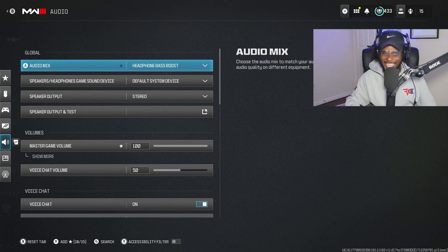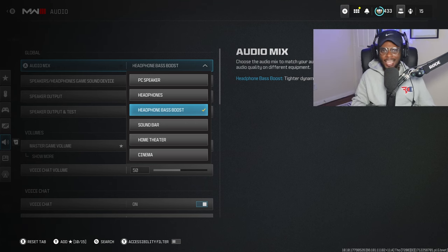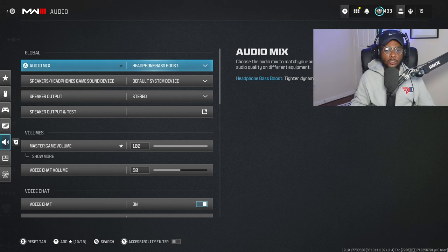The audio settings are going to be equally as important. Headphone-Based Boosted is going to be crucial, especially if you have a gaming headset purchased within the last seven years or so. I have Astro A40 TRs — dinosaur-grade headsets, but they work fantastic. Even if you have a surround sound stereo system and not a headset, Headphone-Based Boosted is going to be perfect, allowing you to hear footsteps and gunfire a lot easier. And if you're running the Bone Conduction headset — which I recommend on all of my class setups — you're going to be able to pinpoint where people are on the map without having to use a UAV. It's going to be amazing because footsteps are loud, gunfire is loud, and you're going to play a lot smarter.